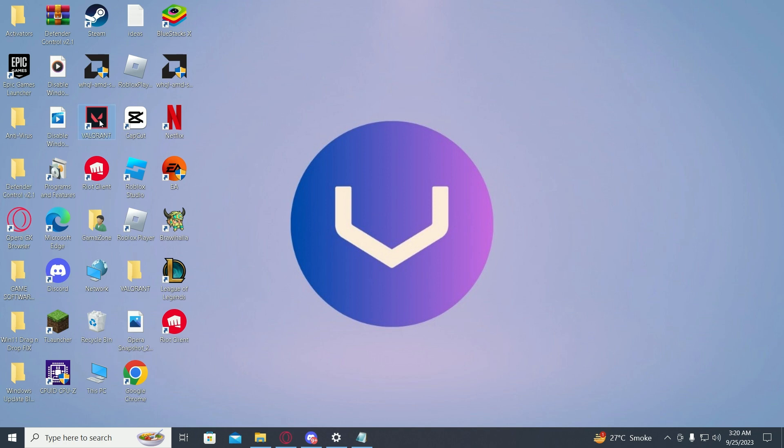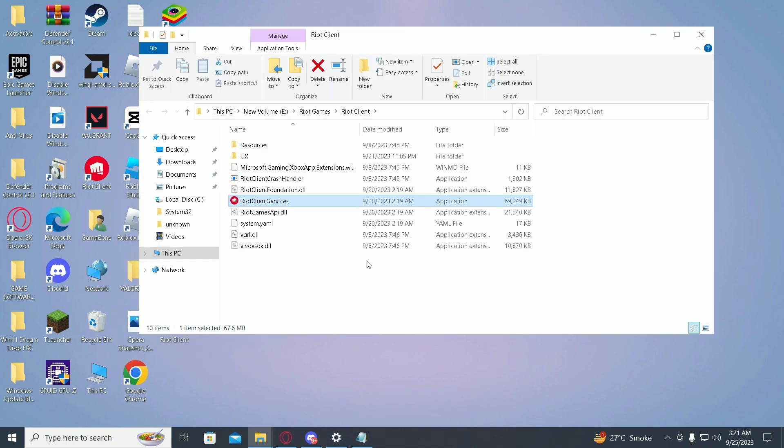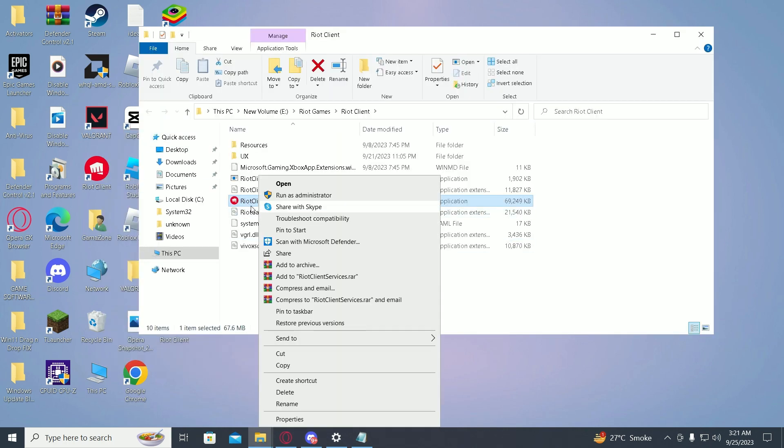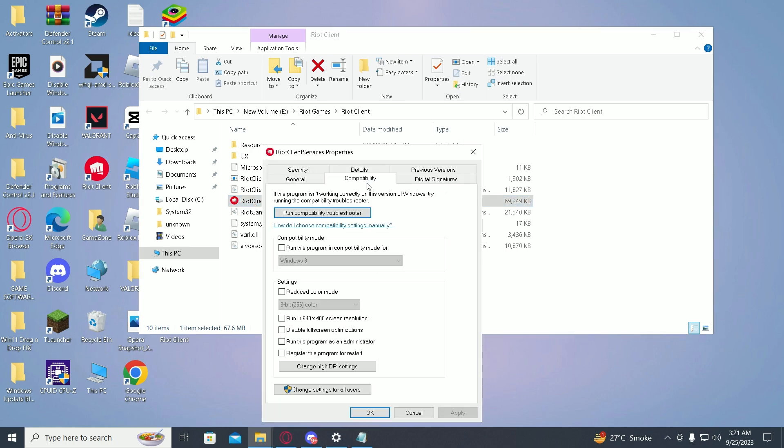First of all, find your Valorant shortcut, right-click on it, and go to open file location. Then right-click on the executable, click on Properties, and go into the Compatibility tab.